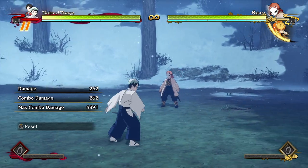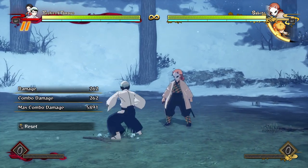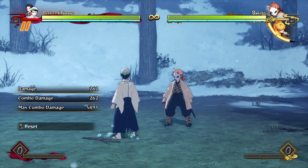Yushiro's combos, unfortunately, will never really do too much damage, but they give him a lot of potential options off of it. What I mean by that is he either gets a lot of mix-up potential, or ridiculous mix-up potential, or some resets into poison damage or other stuff.